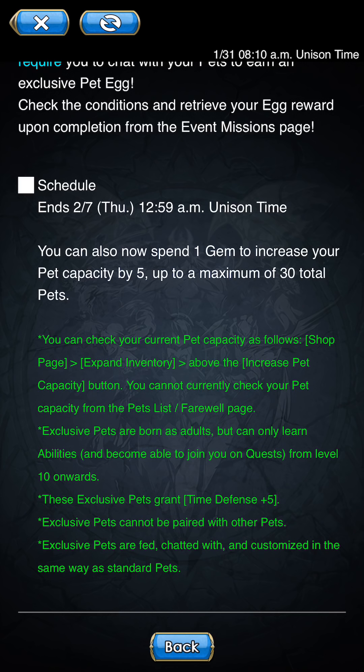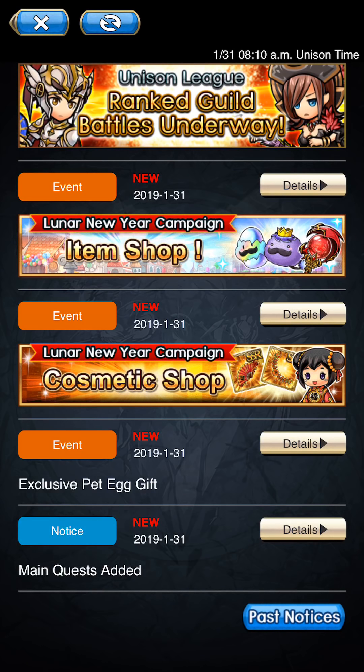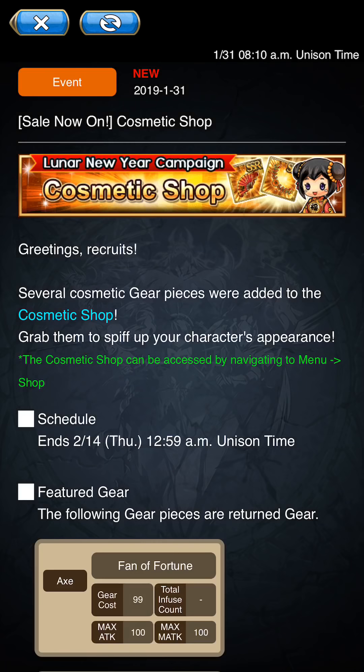It looks like they're going to be adding more stock pets, and you can spend one gem to increase the capacity, create more pets, get more gear score off of that. Pets are another tier of adding gear score, but you gotta get a lot of them — a lot of fruits and whatnot.